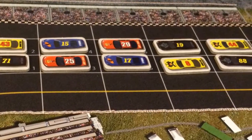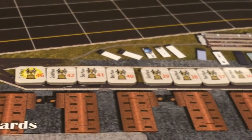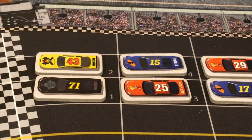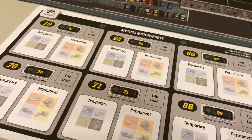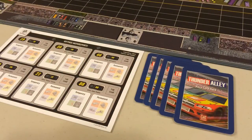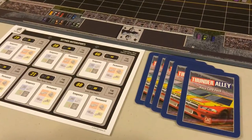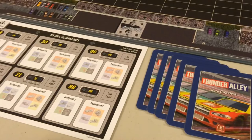All cars start with their light background side showing. The current lap marker is placed on the number one space. Enough position markers are taken so that there is one marker for each car in play, lined up first place on the left and last place on the right. The player with the car in the pole position receives the first player marker. The race cards are then dealt to each player — the number of cards each player receives equals the number of cars they start with plus one. In our four-player game, because each player starts with four cars, they are each dealt five race cards.